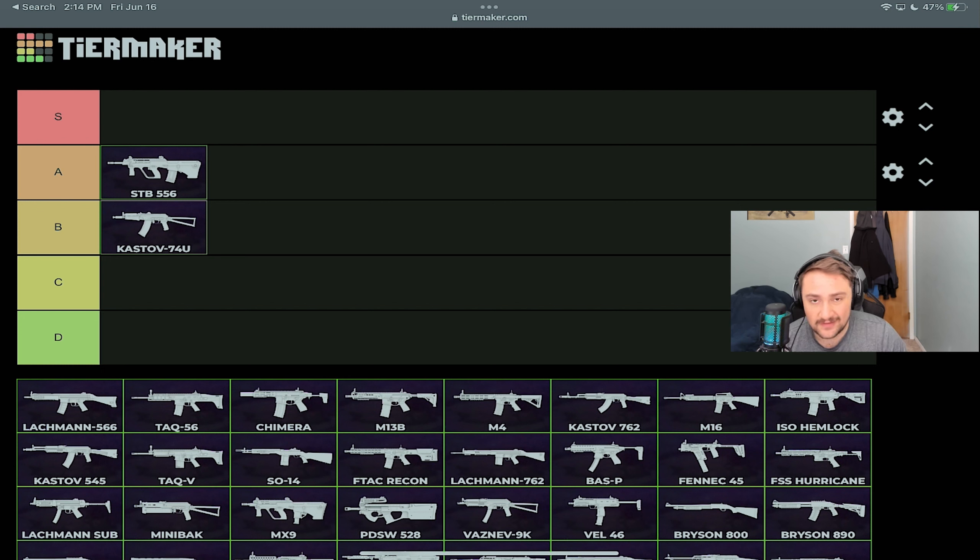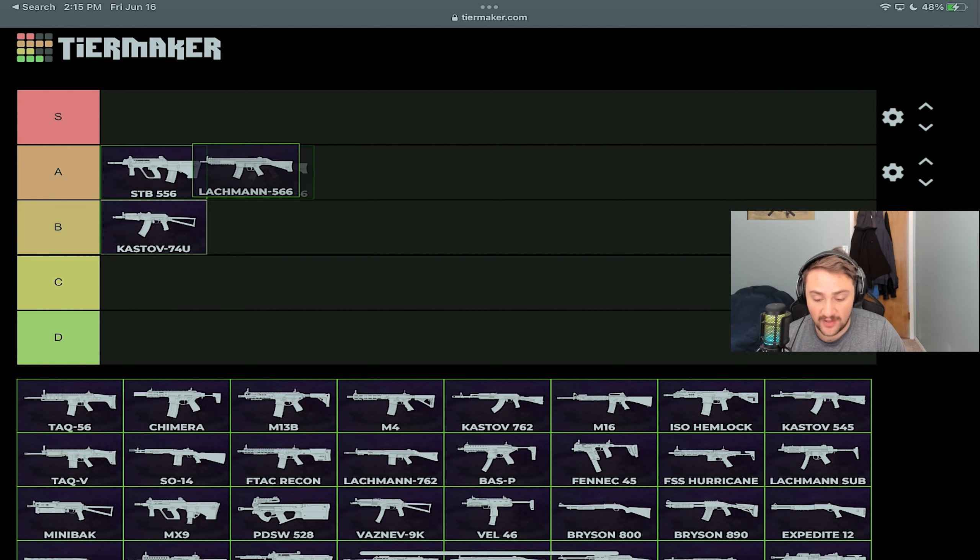The Lockman 556 is an absolutely phenomenal and underrated weapon. You can build it into an LMG-type AR — it's great at long, medium, and close range, with a fire rate almost like an SMG. You can put a 60-round magazine on it, which most people do when building it out. The TTK is phenomenal across all three range categories, making it a very superior AR. I'm placing it above the STB 556 in A tier.